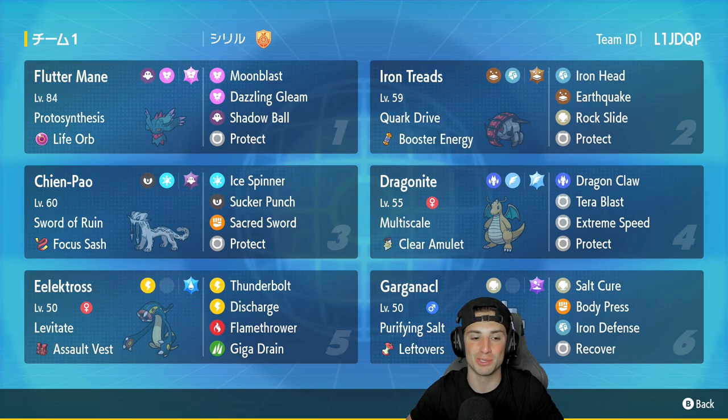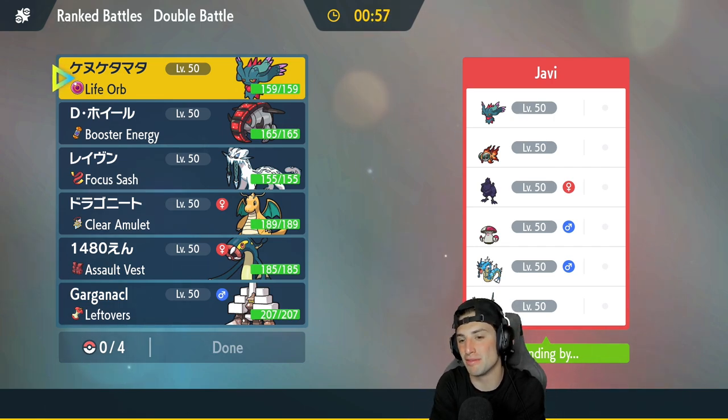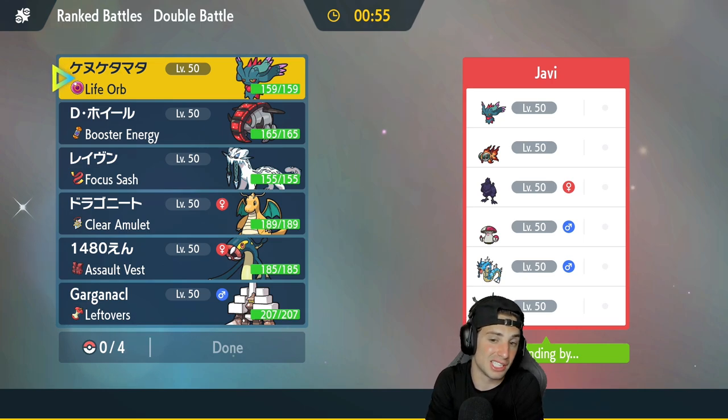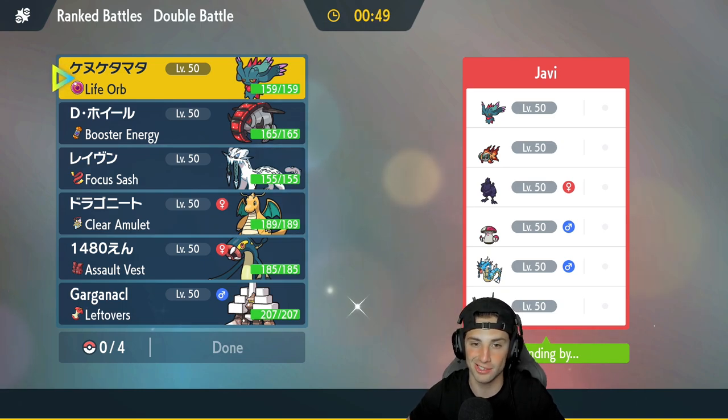Let's hop on the ranked doubles ladder and grab some wins with this Electrodes Series 3 team. First match on its way — I feel good today, just landed from the plane, been home about an hour. We might make a few mistakes but I'm looking to grab at least a 2-1 record. We're going up against a Chi-Yu and Flutter Mane team with the core of Koraidon. Koraidon has been amazing on the ranked ladder in Series 3. They also have Gyarados, Amoonguss, and Ting-Lu.